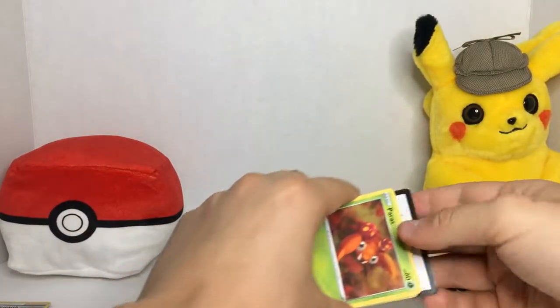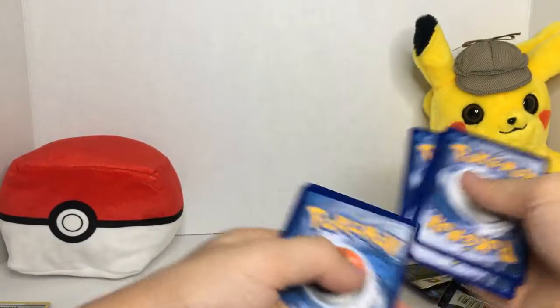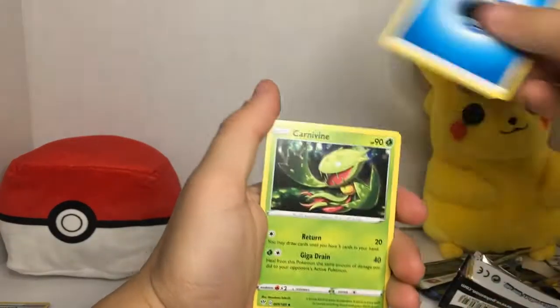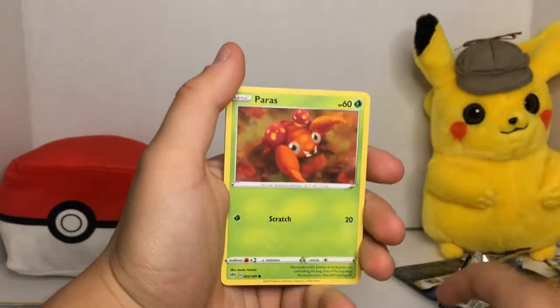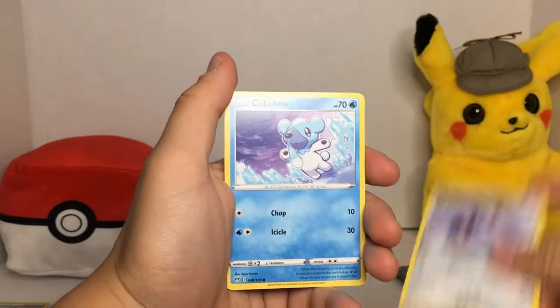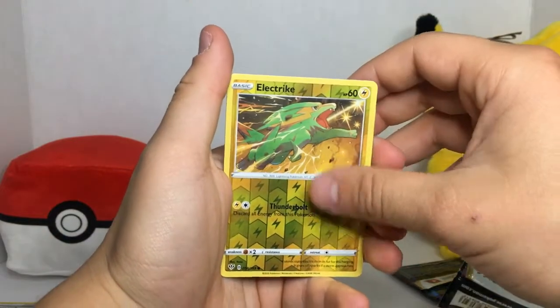I think we pulled all the important cards from the evolution packs — we pulled Venusaur, Dragon Knight, Blastoise, and the Charizard. I think we completed that set. Let's try for the reverse holo.